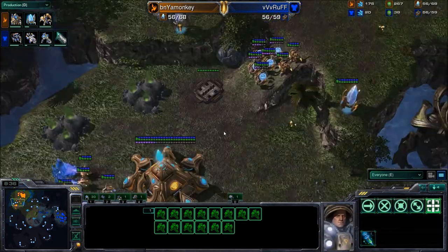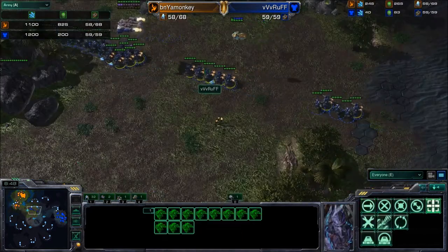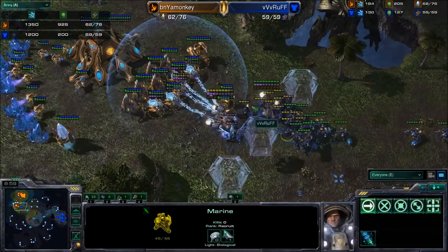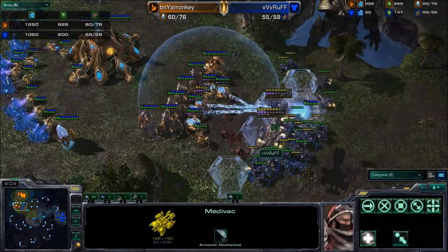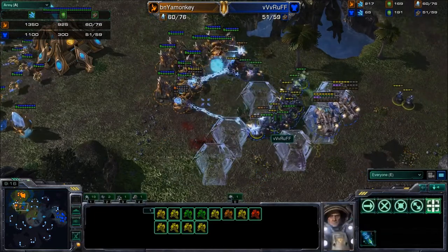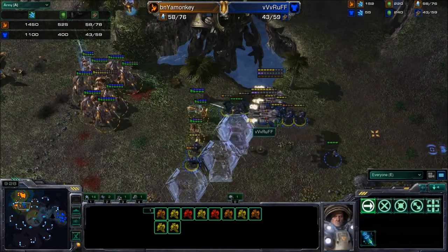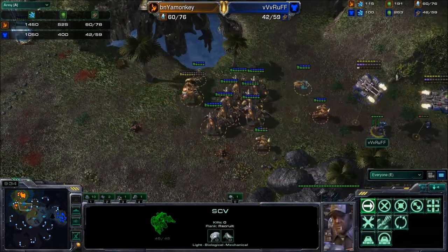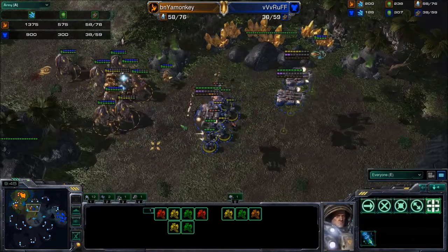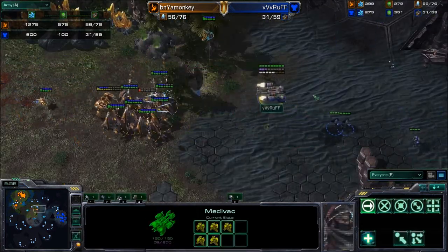Wow — a whole bunch of SCVs. This is quite an all-in, and the observer does see it. Monkey actually has five gateways with a sixth on the way. An immortal won't help that much, but this is going to come down to force fields and guardian shield. The marines have stim and now push in. Force fields are eating up a lot of energy, and Rough continues the push. The SCVs are still trying to push in. The immortal is going to fall — but will Rough have enough firepower to finish this off? The marines are already desperately low on health.